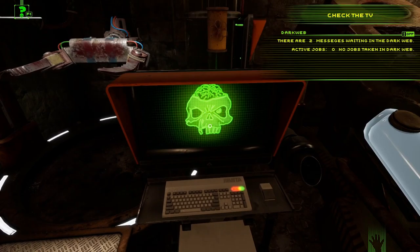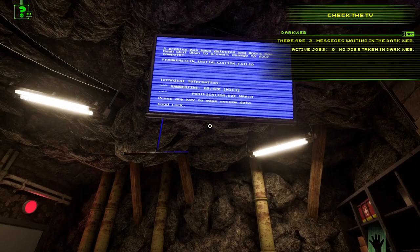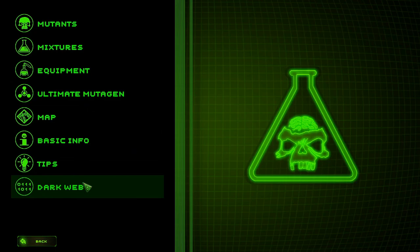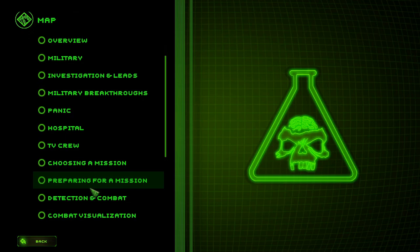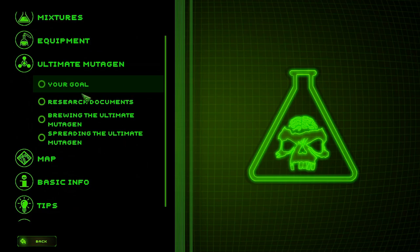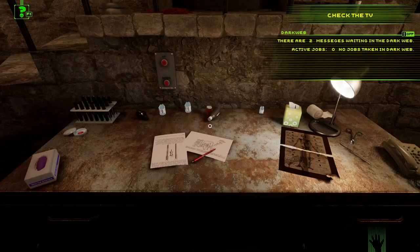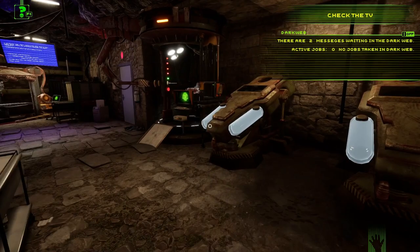Let's find something we can interact with. Oh — pressing F1 brings up the map. Interesting overview: hospital, there are a lot of different maps. Ultimate mutagen is our goal. There's equipment info too — I won't get too deep into that yet.